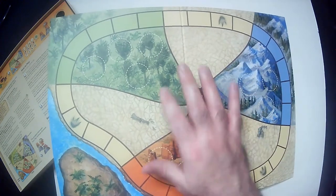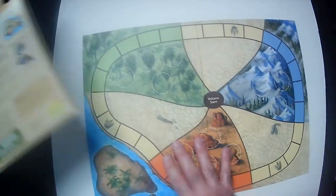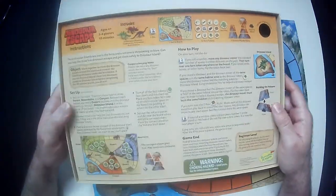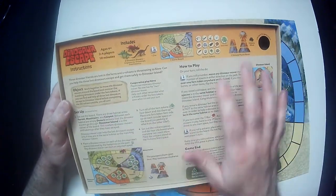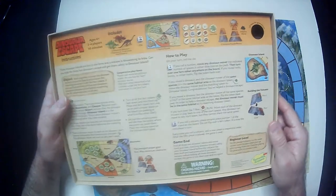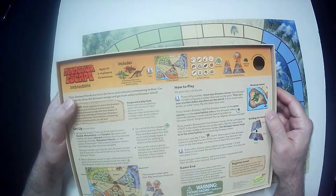We have habitats here and then deserts. And the instructions, which I'm going to insert here — it's easy to lift and put everything underneath. So you have one page of instructions: the object, the setup, how to play, when the game ends, how to put together the volcano, and all your inventory of stuff.